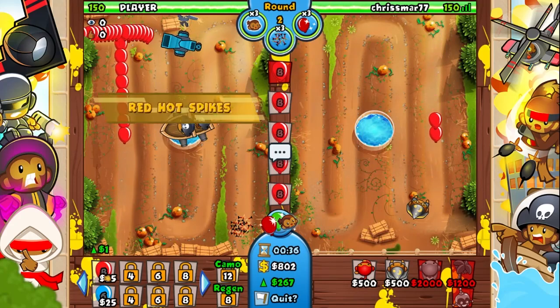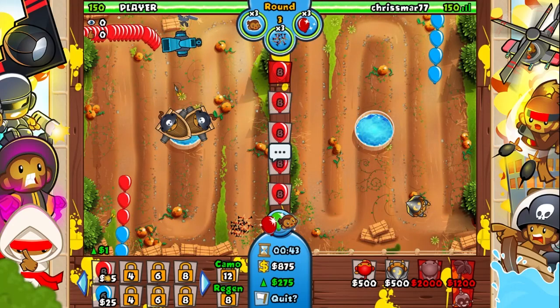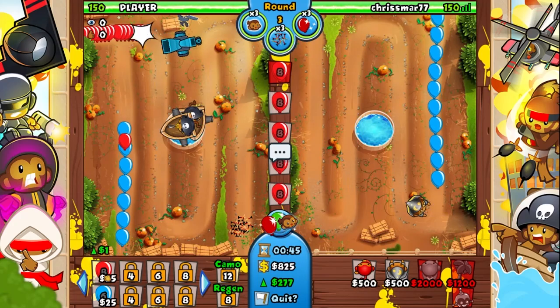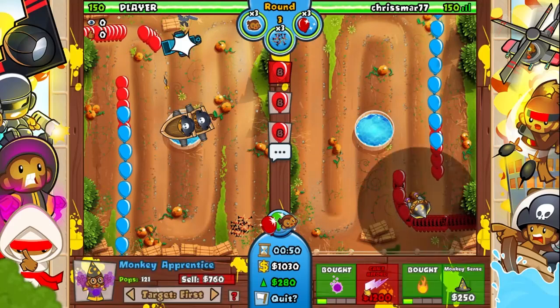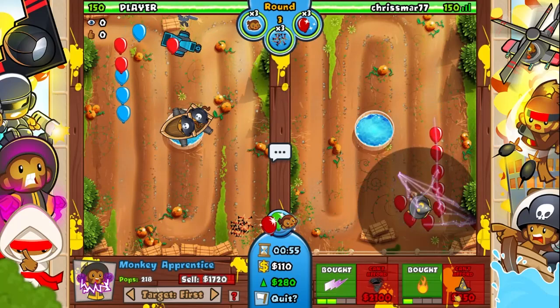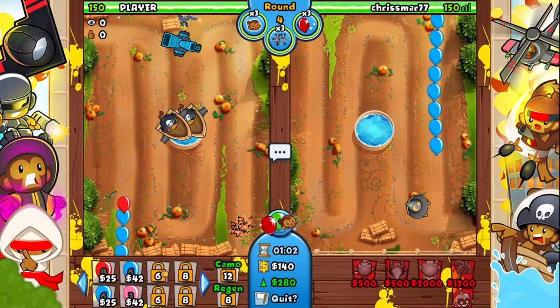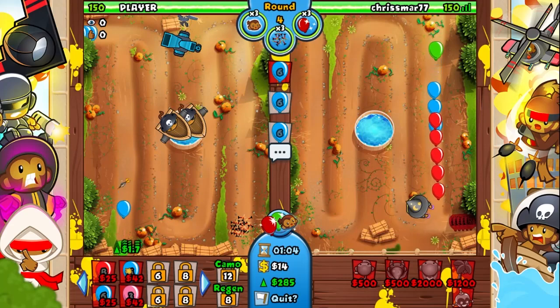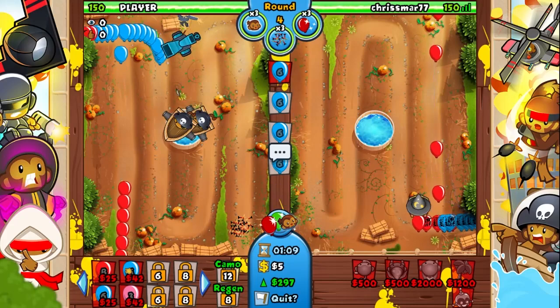Then I start sending balloons as soon as I can. It seems to do well because I'll build up the Eco so I can get a Super Monkey up as soon as I can — that's really the goal with that. And then maybe I'll get a couple leaks if they're not prepared. I build up the Lightning pretty quickly because my opponent starts sending balloons as well. From round four I just keep sending balloons until I need to upgrade.